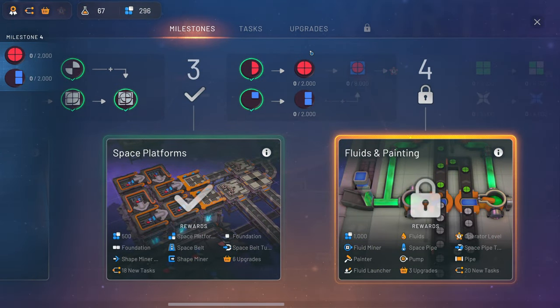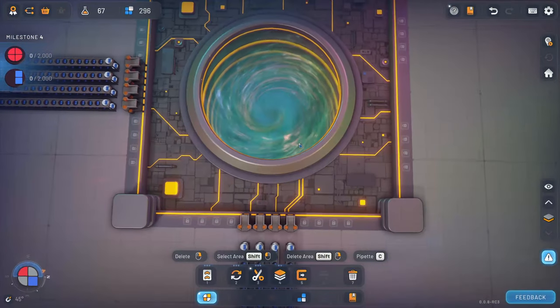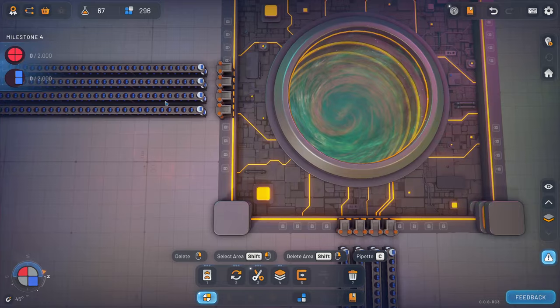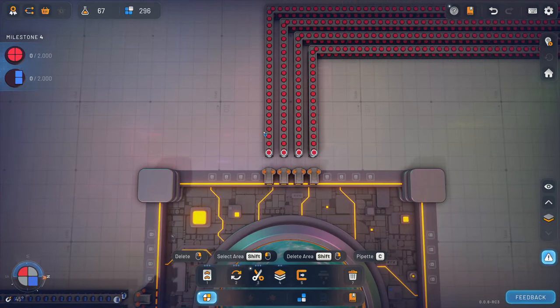So after we've done all the tasks and all the completions, we can do the next task. We need 2000 of these circles. I cannot find any decent way to get a lot of circles, but I got one full line with eight. And then we got this 2000 we need, and then after that 8000 - oh boy. And then we can get the fluid. I've already put in two lines of this one, so that's 16 in total and one with the circle.